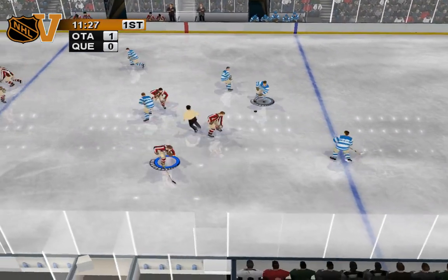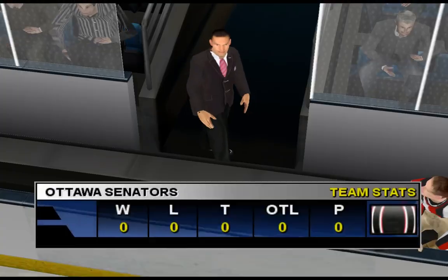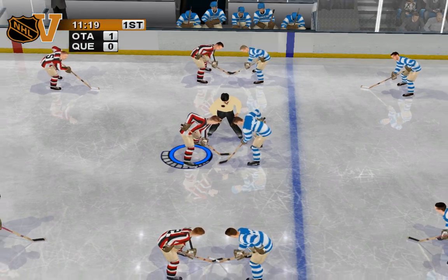As soon as the goalie went down, it was all over. What a sweet wrist shot right there — he just picked his spot and snapped it home. Ottawa came up with the first goal of the game. To take a wrist shot, briefly tap the shoot button. Wrist shots are more precise than slap shots, but have less power.